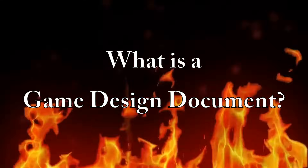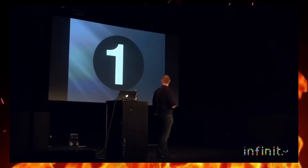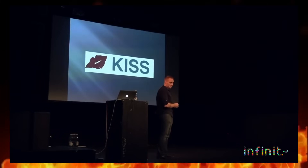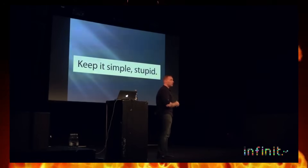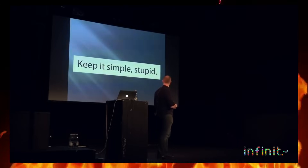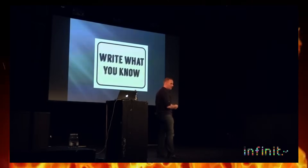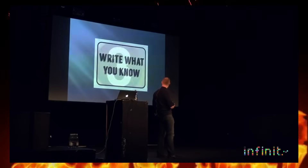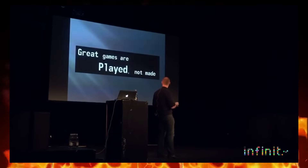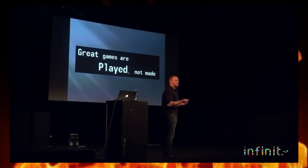So, what is a game design document? A game design document is one of the core pieces of documentation you typically use when making a game. It features all kinds of information about a given game, and it's meant to be a living document that is accessible by everyone on the team. That way, if anyone has any question about what kind of game they're working on or what the end product is supposed to be like, they can simply reference the document and understand what they need to be working towards.